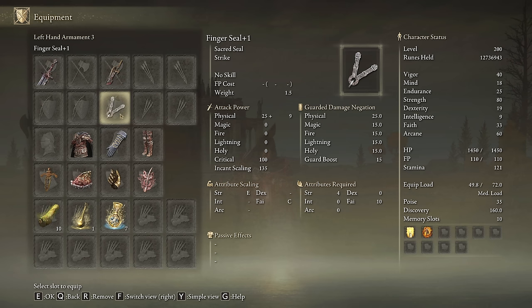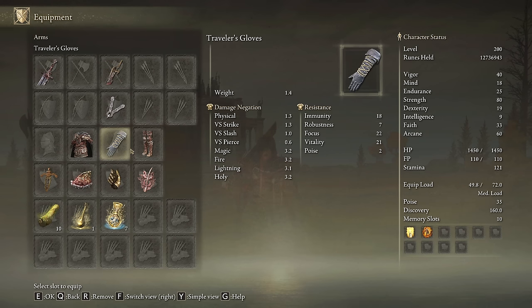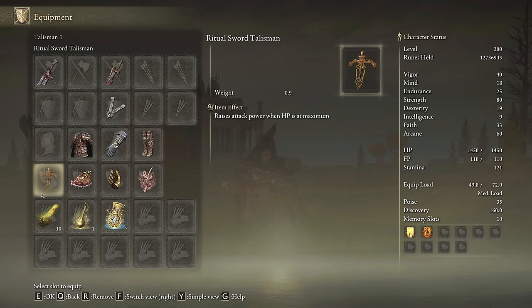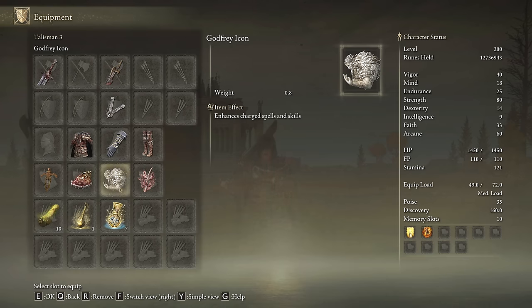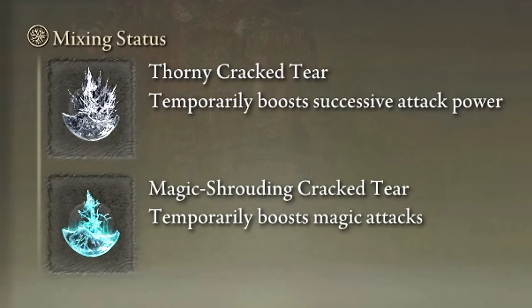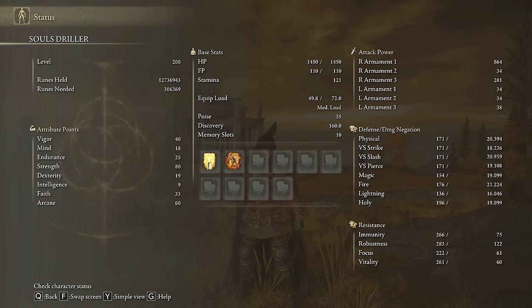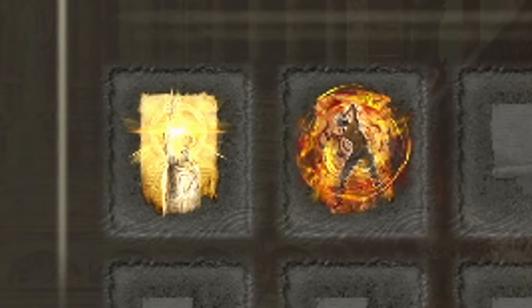We need the Marais Executioner Sword on plus 10 and any seal we have available to cast our main buffs. The Commander's Standard can work as a great aura buff for short encounters. I'm rocking the Briar set with the Traveler's Gloves to not exceed my equip load. The most effective talismans for this build are the Ritual Sword Talisman, the Shard of Alexander, Millicent's Prosthesis and the Rotten Winged Sword Insignia — the Godfrey Icon is an insanely strong option as well. In our Flask of Wondrous Physick we will use the Thorny Cracked Tear and the Magic-Shrouding Cracked Tear. To break the game with this one we need 40 on Vigor and 25 on Endurance, Strength to 80, Faith to 33 and Arcane to 60. Golden Vow and Howl of Shabriri will be our main buffs.